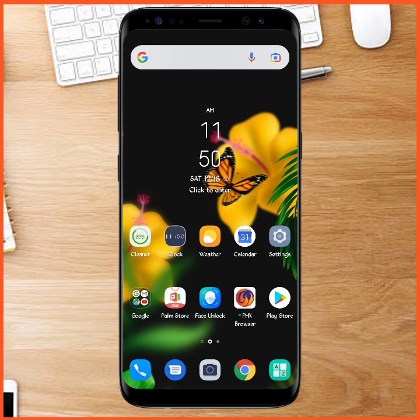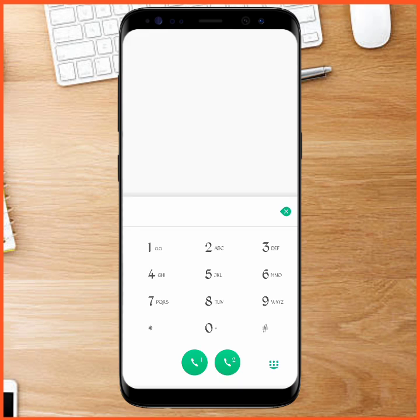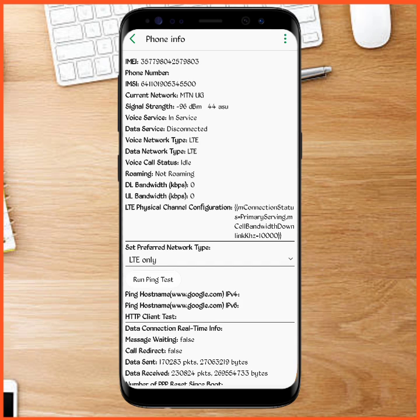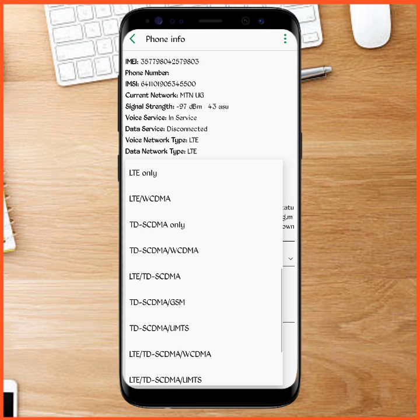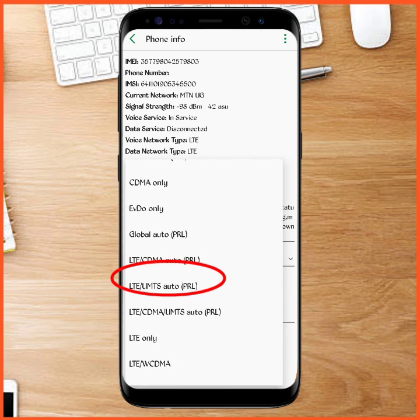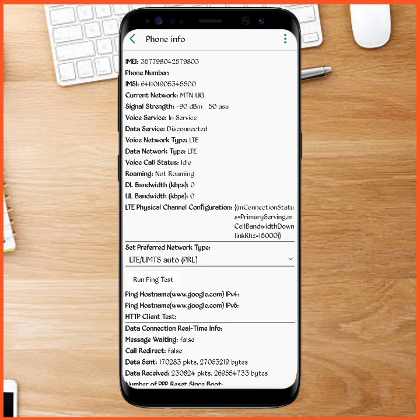If you want to switch back to your normal mode, dial the same code: star hash star hash 4636 hash star hash. From there, go back to 'Phone Information,' then go to 'Set Preferred Network Type' and select 'LTE/UMTS auto.' After that, restart your phone and that's it. Thanks for watching and see you in the next video.